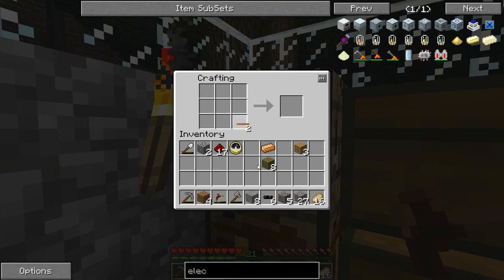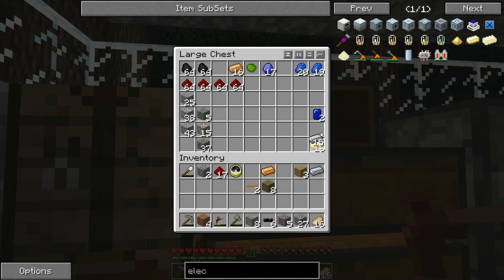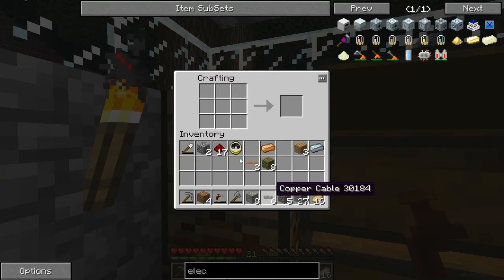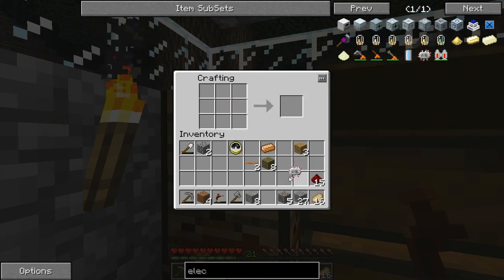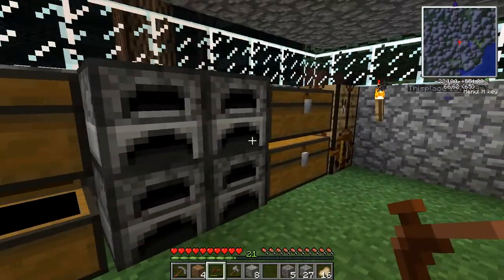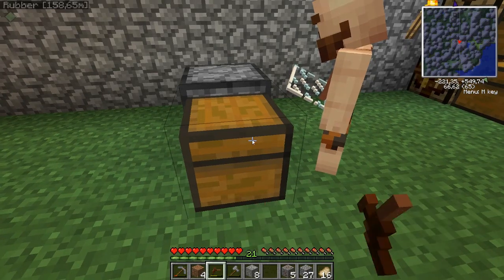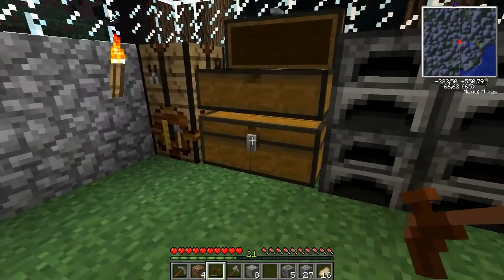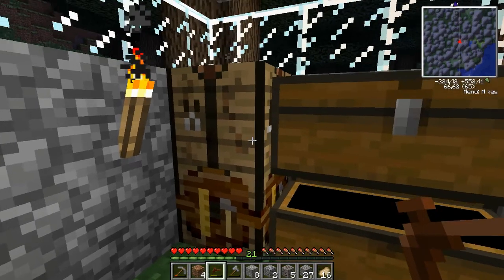So now I can actually continue as well. I will work on getting my stone and my machine block. We're gonna make another one of those circuits. I'll get you a machine block — well, I don't need a machine block, I need an iron furnace. Okay, I think I took a furnace with me as well. Whatever, just make a new one. I'm gonna make a furnace.